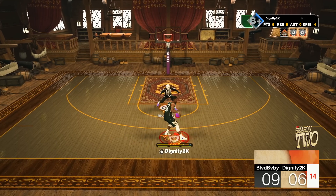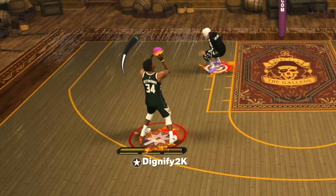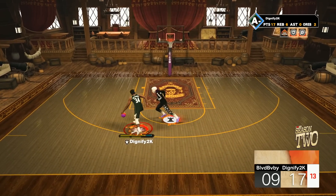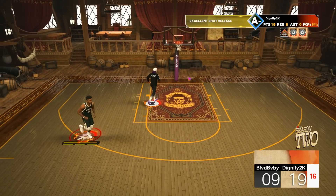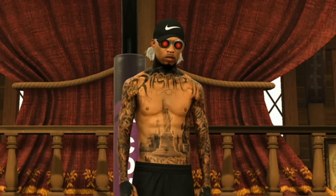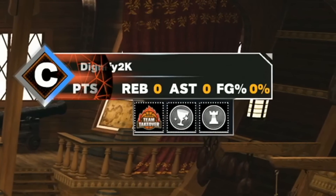I ended up playing another game because I wanted to make sure I could showcase how good shot creating takeover was. We did the signature move, we hit him with the spin jumper, and you can also break ankles very consistently with this and green from the mid-range. It was crazy. In the top right, you can see we're using playmaking and glass takeover.